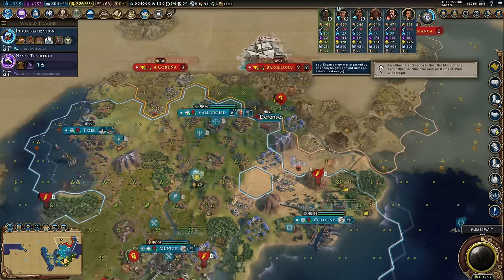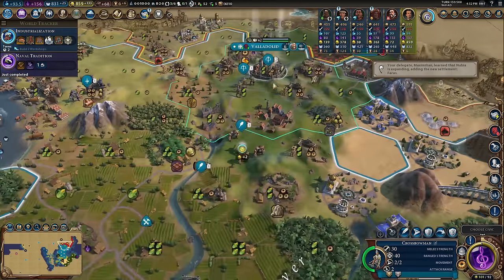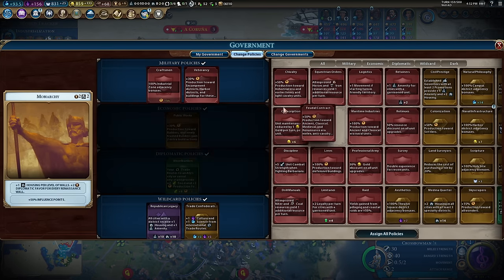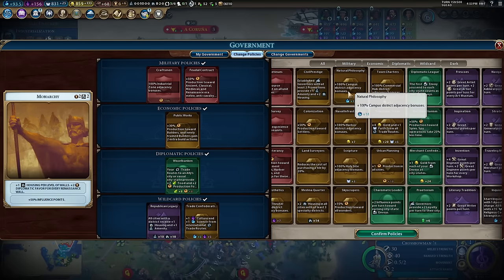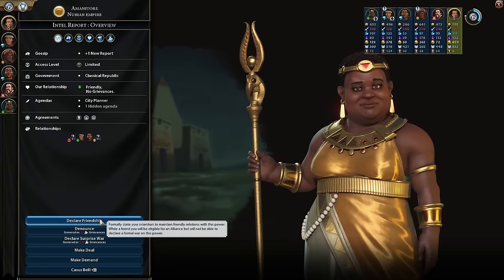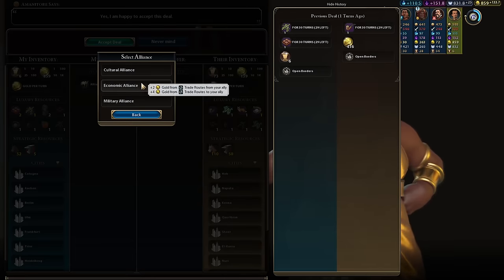Tria is the only city I'm really worried about. Spain is going straight for Munich — straight for the capital. The ballsiness of this attack is considerable; it's all a bit futile but I like it. I'm getting rid of veterancy and putting in feudal contract — 50% bonus production towards pikemen. Switching in natural philosophy now that I have more campuses. Nubia wants to be my friend — economic ally.